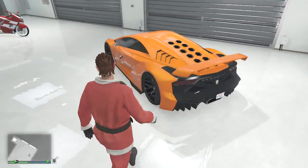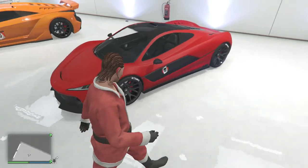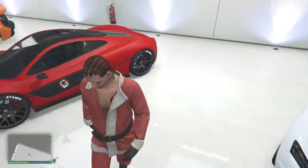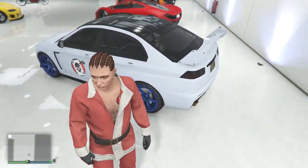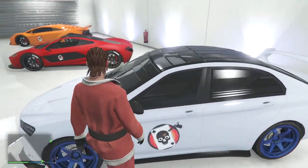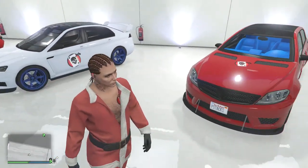This is an Infernus — Lamborghini, I guess you could say. I really like the color, it flows nicely. All my cars have really nice colors on them. This is a T20 — it's a replica of a McLaren P1 or the 650S or something. And this is the Elegy armored version, like the one I have in the other garage, but I think it has a different spoiler. I hate when people change the armor color to something bright — mine is black so it blends in with the window.